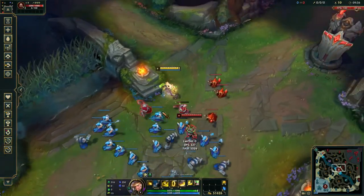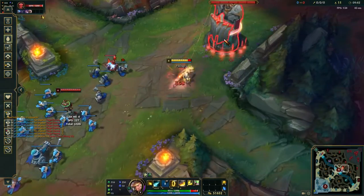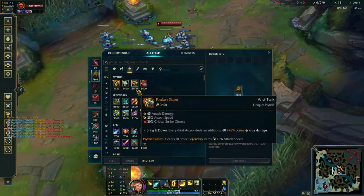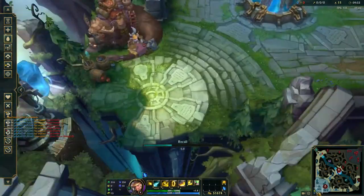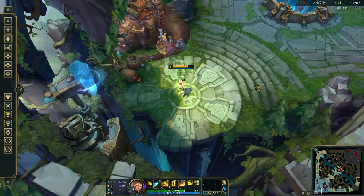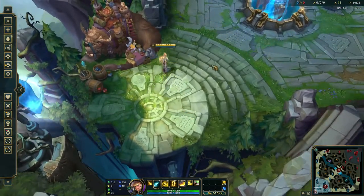Another thing about his W is you can use it to burst towers — you can put a mark on towers to do a little bit more damage to them when you're trying to take platings or press towers. That also means an enemy champion hiding behind a tower can use the tower to block your W, so you can't burst them with the W mark if they're behind the tower.